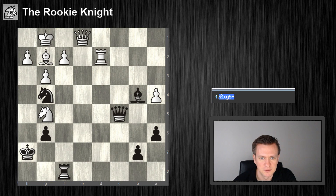Knight g5 check — what do we have here? I can just take, right? Why shouldn't I take? This is pinned. Maybe rook d7? I take, rook d7 check, king h6, and you can take this one and there's no threat on f2 anymore. So maybe I just retreat or go to h6, but he can play Nf4 — if Nf4, I just take on d2.